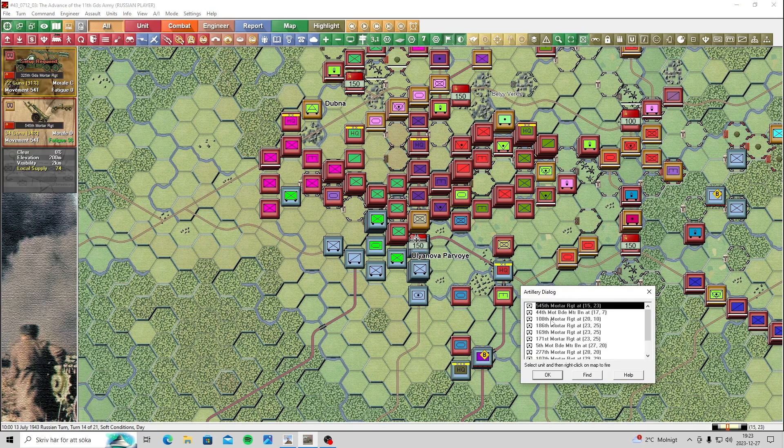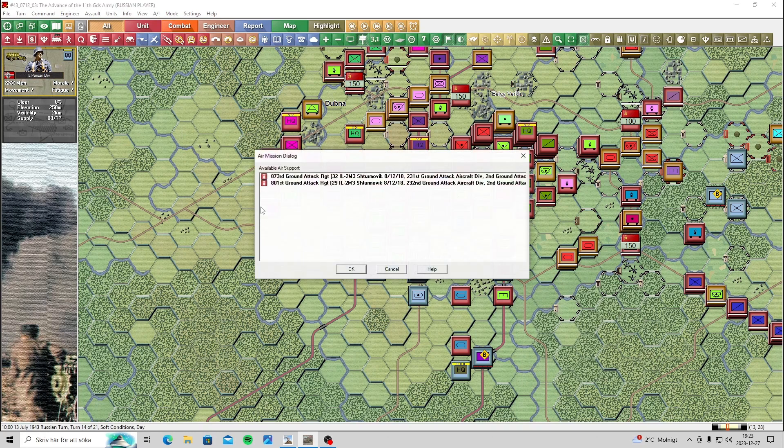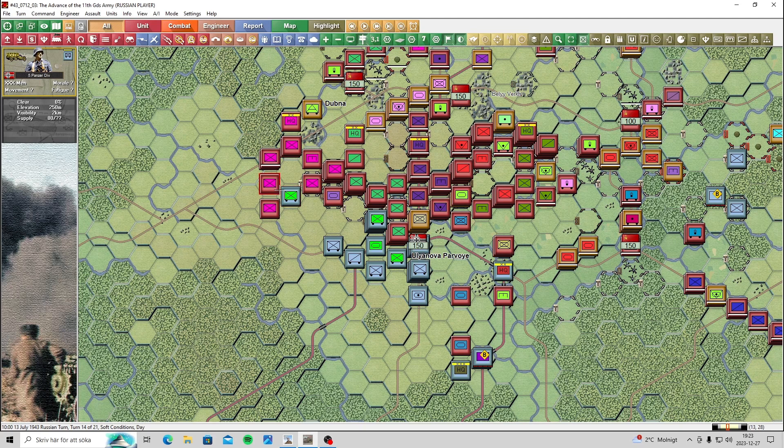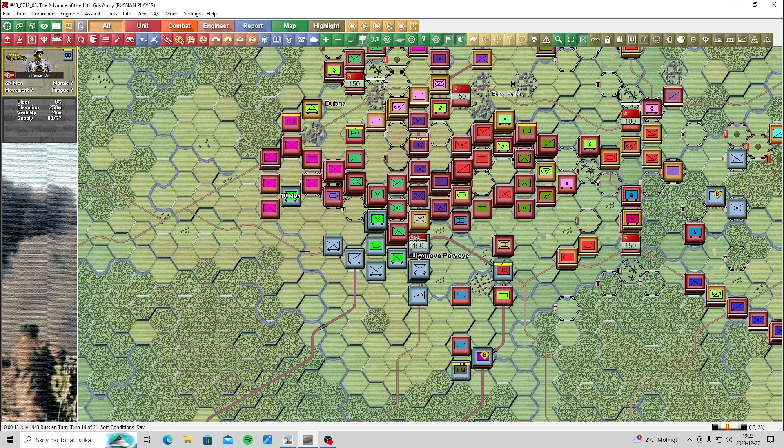Let's see - artillery, I think I've used it all. Do I have any airstrikes? Do I have two ground attack strikes? This unit here would be good to get disrupted, so I'm gonna put an airstrike on that. Ten men - wow, he's down to double digits.